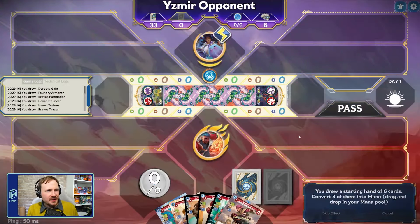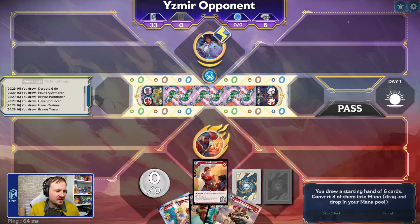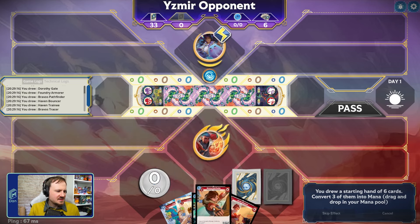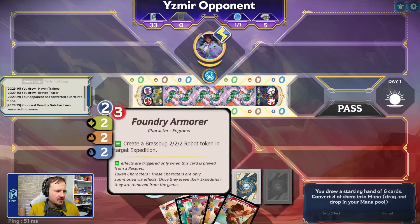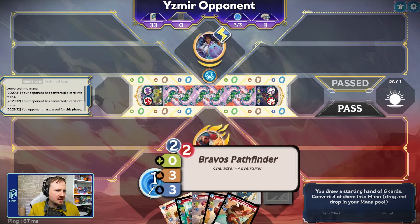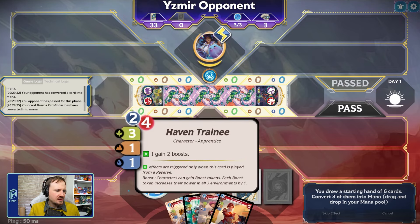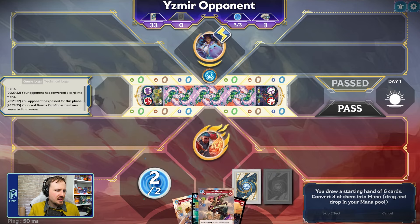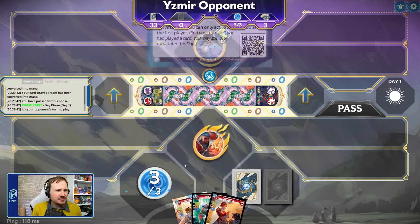Alright, we have our first opponent — we are playing an Izmir player. That should be kind of fun — control into their control. Let's think about our first turn play. We don't think we're going to need Dorothy. We're probably going to play Foundry Armor or Trainee. I think we can do Pathfinder and the Tracer as well. I really want to be able to get reserve active.